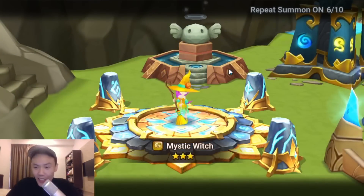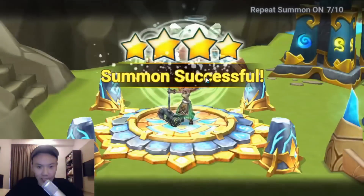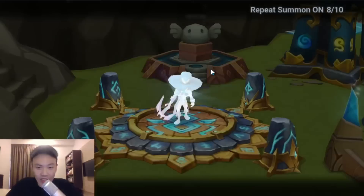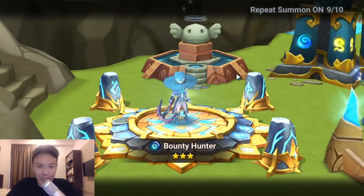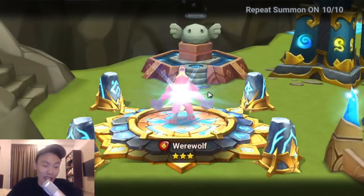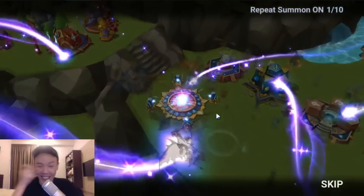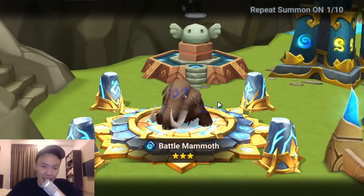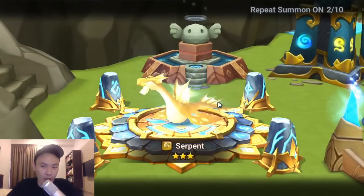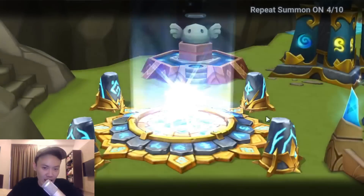Hope everybody is doing good as well. Rune Hammer Blacksmith — pretty nice, let's continue on. Summoning now is actually really fun with the x10 button. You don't have to click so many times. All you have to do is just pray that you get the nat 5s. However, it's a little bit hard to catch whether it's a nat 5 lightning or not for the x10 button, because I don't think the lightning spikes there.